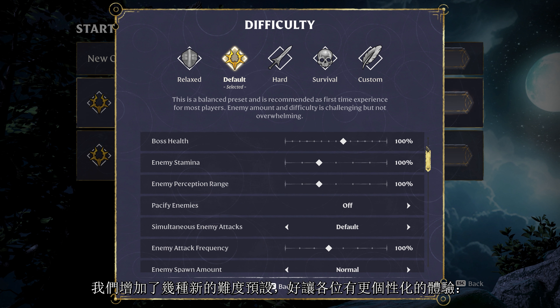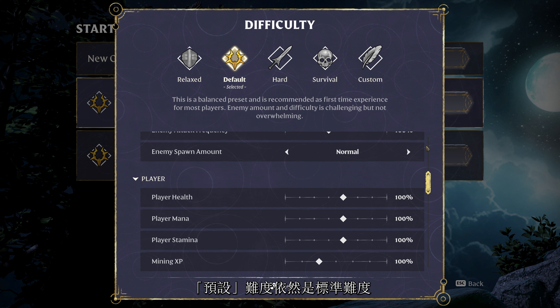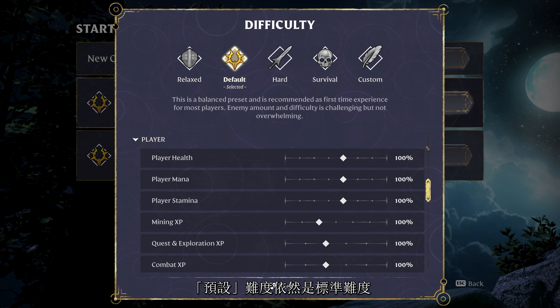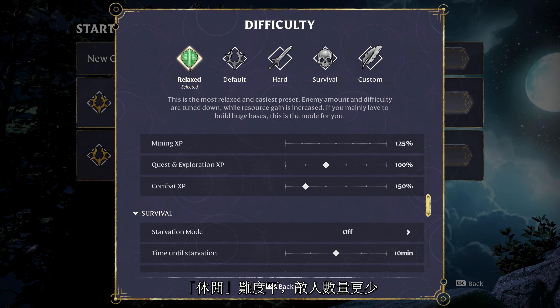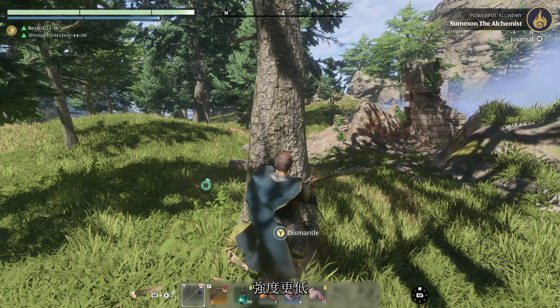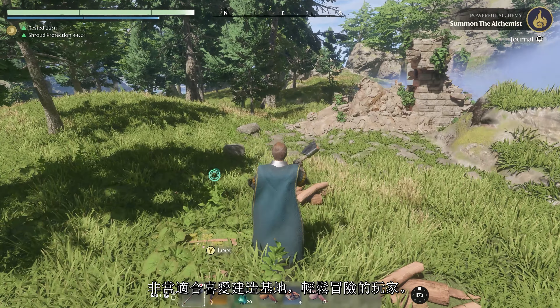We've added several new difficulty presets to customize your experience. The default difficulty remains as the baseline, recommended for first-time players. The relaxed preset provides fewer, less lethal enemies and increases resource generation — perfect for those who love base building and light-hearted adventuring.